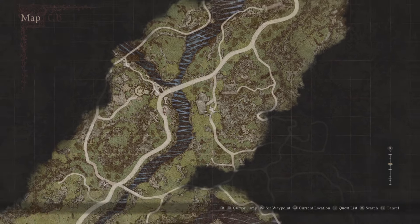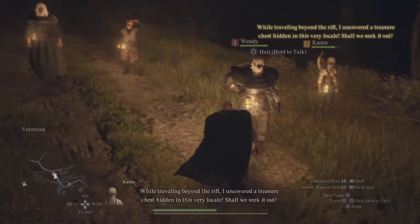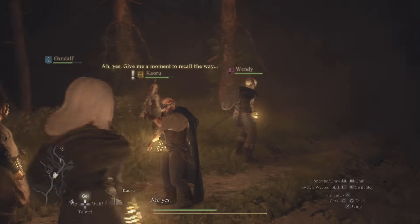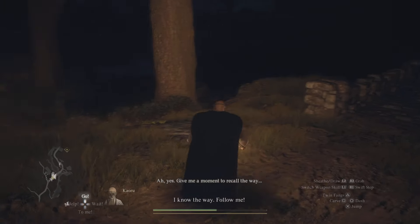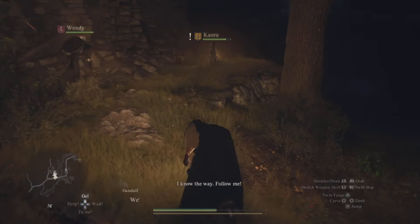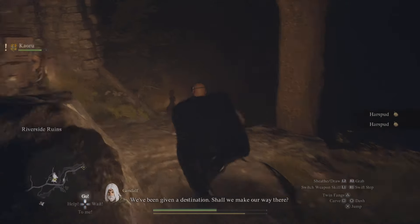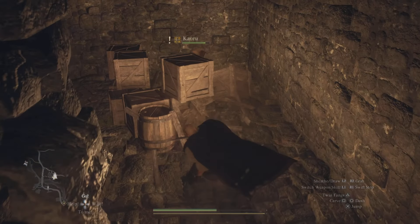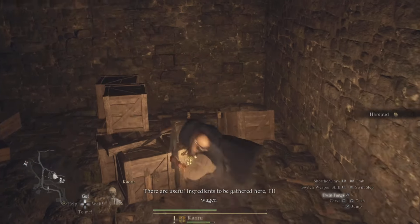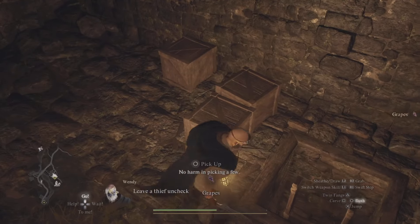Without further ado, let's get started. The location I'm showing you right here on the map is not too far from where you first start off. I found this location by a suggestion from one of the pawns that I hired — I told her to point the way and it took me over here. There is a stone bridge right there as well, so you can triangulate the location. It's pretty straightforward once you look at the map and see the bridge.